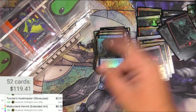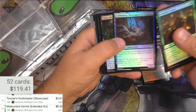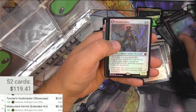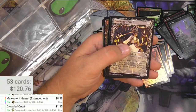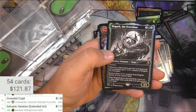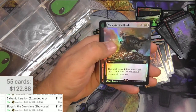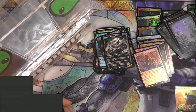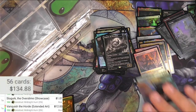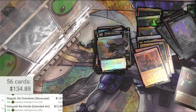Alright, one more chance PackBot - bring me luck. Eaten Alive and a Swamp. Brutal Cathar. Crowded Crypt. Galvanic Iteration. Witch Ruffian. Slowgurk - hilarious, the Overslime. I like the showcase here - a dollar. And a Vanquish the Horde - my last extended art foil. It is not the promo pack, it is the extended art foil, which is twelve dollars. Pretty good. And an ooze token. So that is it for this set of packs - a Collector Bruiser Box with PackBot. Thank you all for joining me, I hope you enjoyed it, and we'll catch you on the next one.